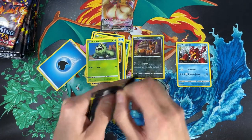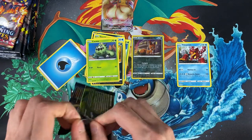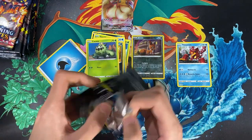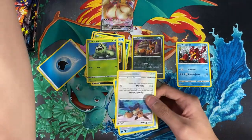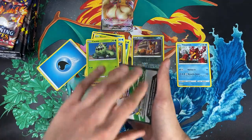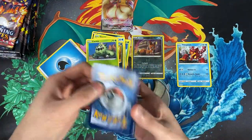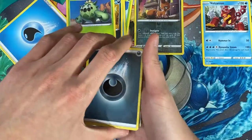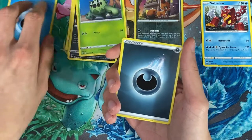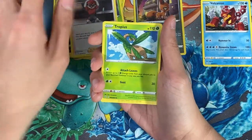I managed to get this ETB in the pre-order, along with some tins. As I mentioned, you can get amazing rares, shining Pokemon, and everything else in here. I'm a shiny Pokemon collector so I'm all about that. I want to know — did you manage to pre-order any Shining Fates? Let me know in the comments what was the best card you pulled or your favorite card in the set!